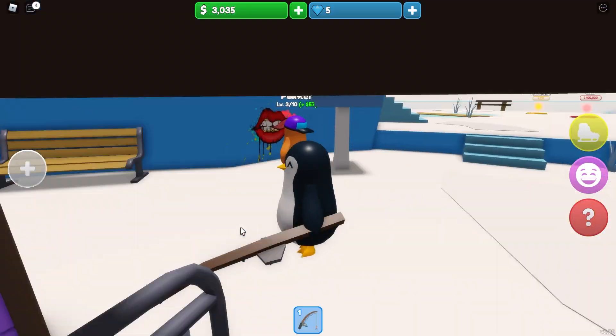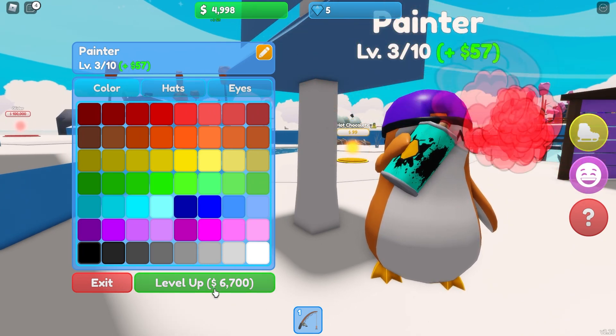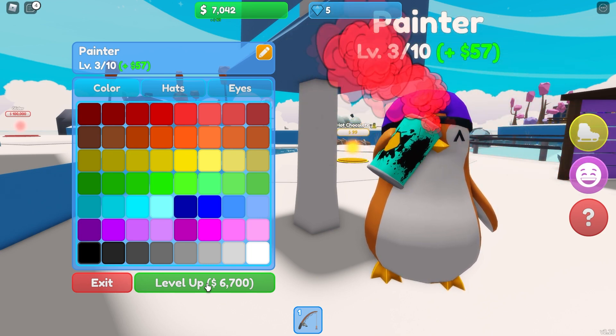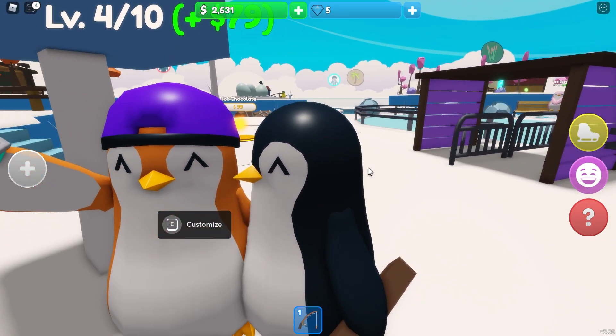And finally the painter - $6,000 to level you up, so one more tick should do it. Maybe two more ticks. You're level 4! Okay, it looks like they're cuddling - the buddies!